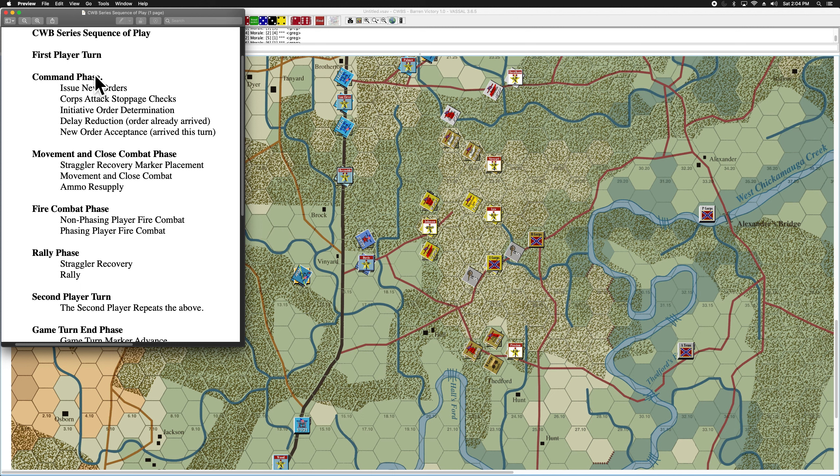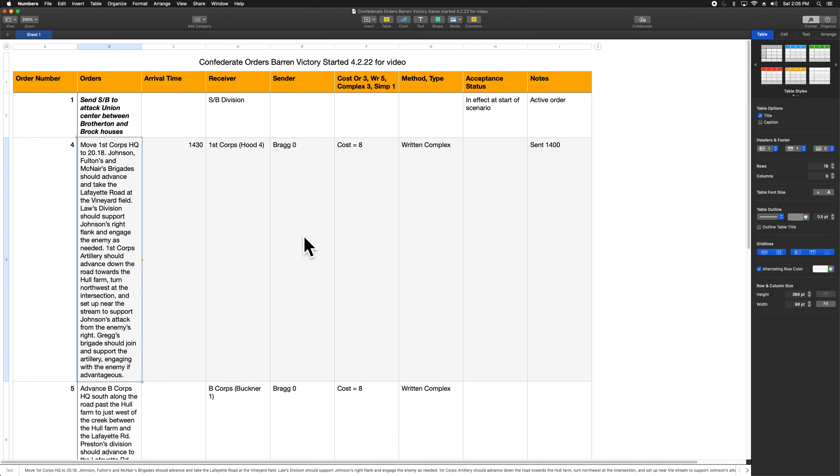The first phase in the sequence of play is the command phase. This is where everything involving orders — the issuing and acceptance of orders — will be decided. The first step in the command phase is issuing new orders. The first question we'll consider is whether the Confederacy wants to issue any new orders, and Bragg certainly does. Let's take a look at our order chart to see who has orders so far. Each of the two armies in the game will have this order chart with a series of columns for all the information.